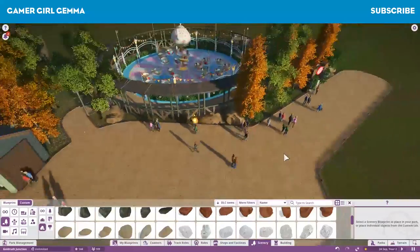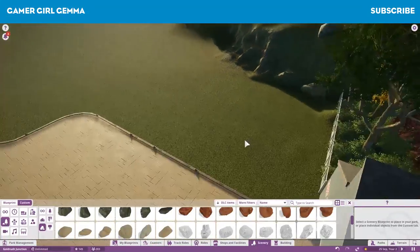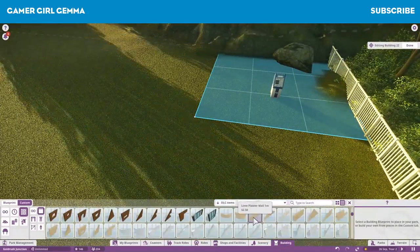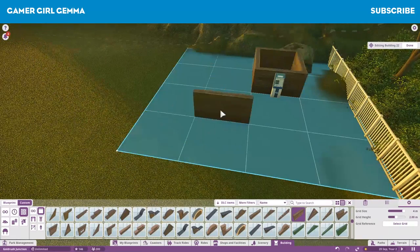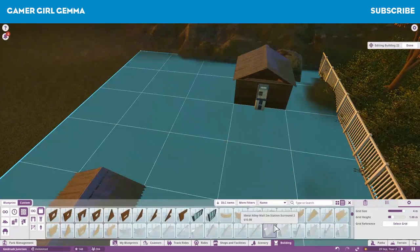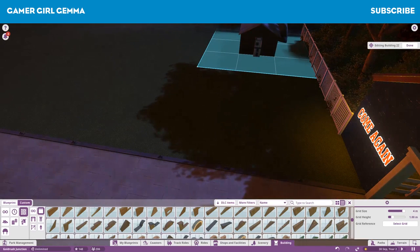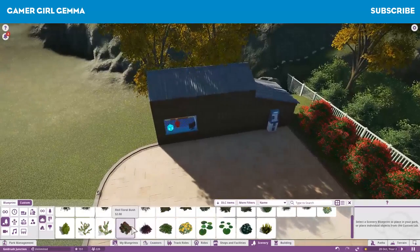I think I put an ATM and an information section in here as a little starter area. ATMs are always handy for guests to get some extra money if they're running low on cash. I try to keep the pricing for my rides a little bit lower just to get more people in. I normally pause the game while I'm building so I can keep track of how guests are feeling about the park - whether they find there aren't enough drink stations or benches.